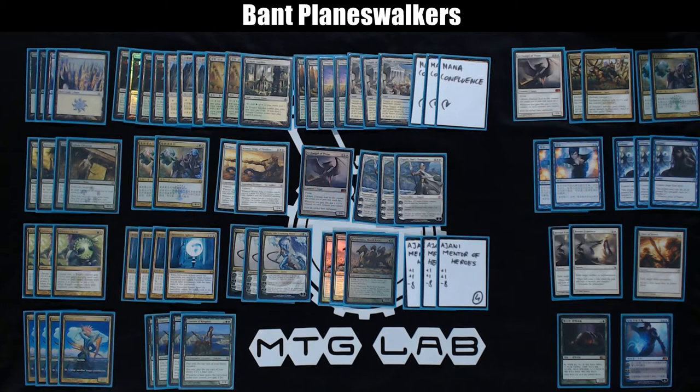Let's talk about Ajani, Mentor of Heroes — this is the reason I created this deck, because I wanted to test him. The first +1 ability, which puts 3 counters distributed however you like, is good. It forces you to play as many creatures as possible, but even with just one creature like a Kiora's Follower, you make it a 5/5 and it becomes a big efficient threat.